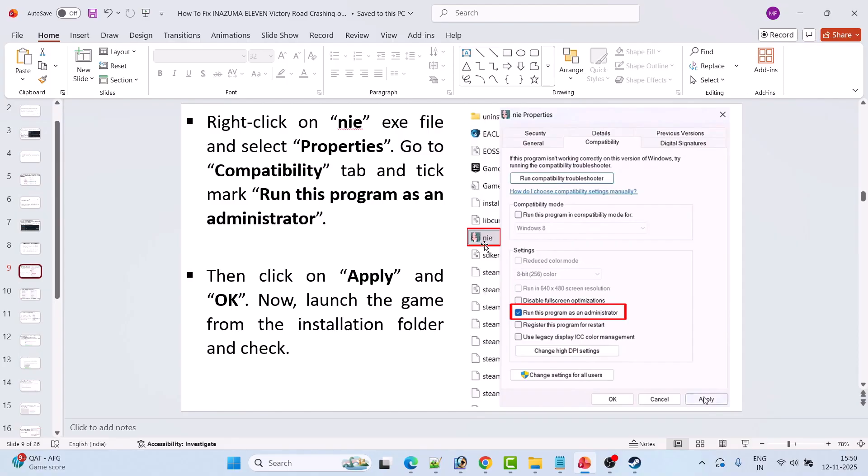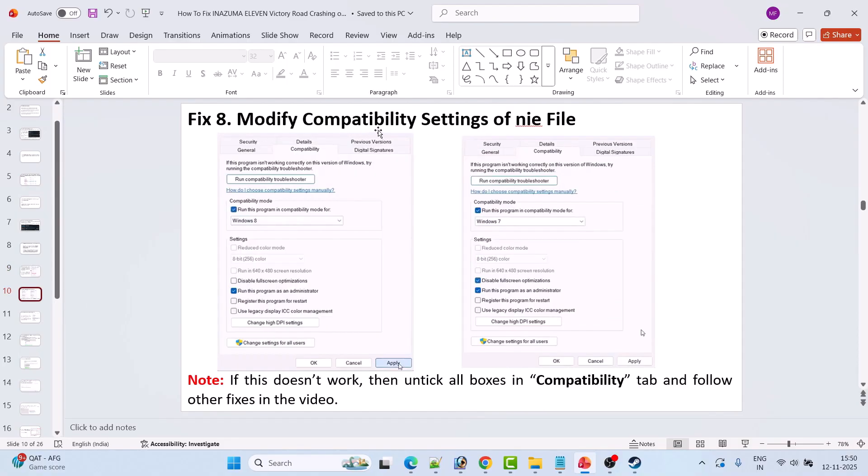Fix 8 is to modify the compatibility settings of the nie game file. Go to the Compatibility tab and select Run this program in compatibility mode for Windows 8, hit Apply and OK, then launch the game. If that doesn't work, select Windows 7 from the dropdown, hit Apply and OK, then launch the game and check.